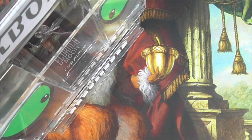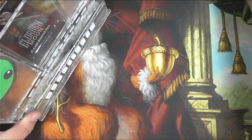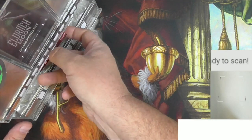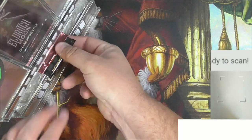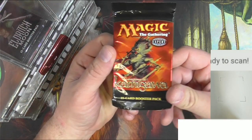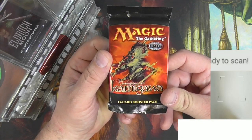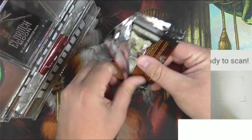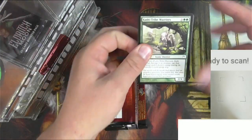All right everyone, here we go again with another randomized booster pack opening starring Pack Bot 3000 and me. I will scan up the rares and any of the good cards we find. We've got a pack of Kamigawa — Champions of Kamigawa — and we are potentially returning to Kamigawa by the filming of this video.